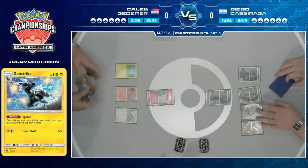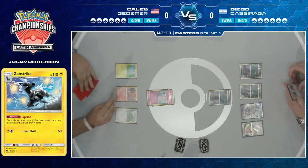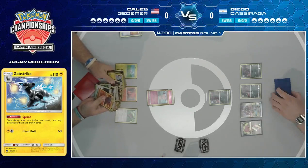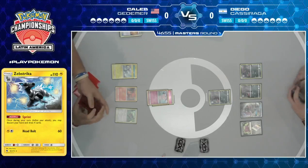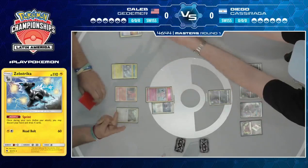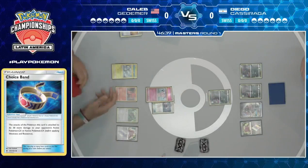Caleb's start is pretty impressive — three Zoruas and a Ditto out. You're happy to give up the prize from Tapu Lele if you're going to set up that strongly. This whole match is going to be dependent on if Diego can keep a constant zero-card hand. His deck has an engine that makes it so smooth. With Instruct, Smooth Over, and Sprint, he's going to be able to go through his deck and find what he needs. It'll really be up to Caleb to try to disrupt that.